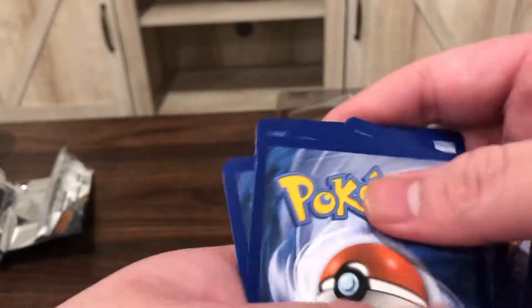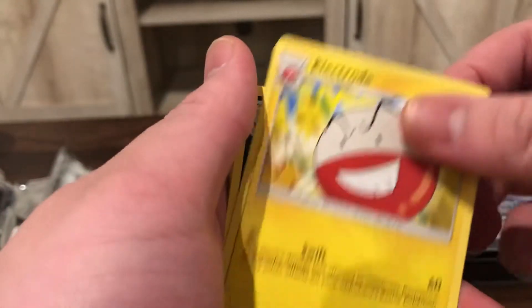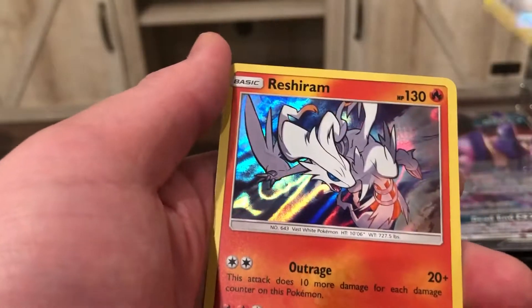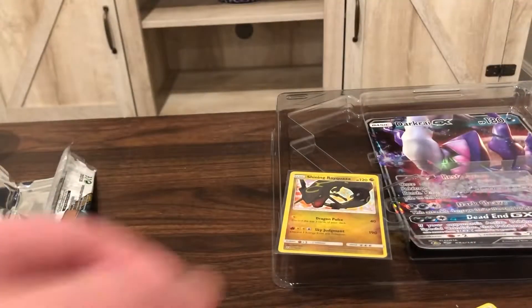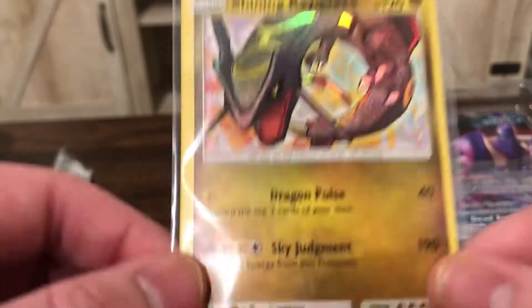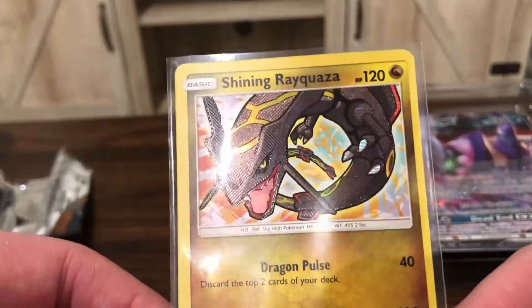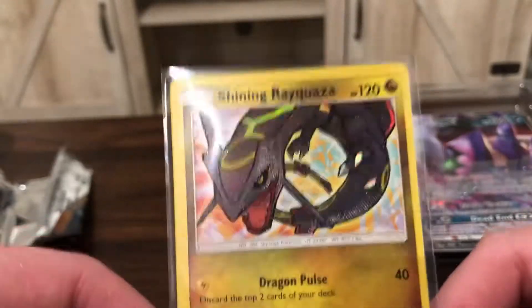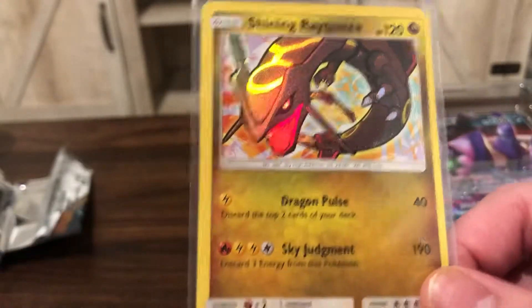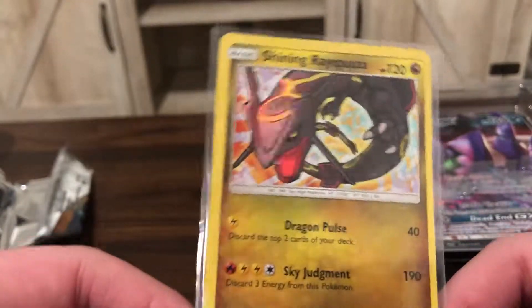One more pack — let's see if we can do some last-pack magic. Opening the final pack: Fairy Energy, Spiritomb, Electrode, Lippard, Pikachu, Bulbasaur, Totodile, Shroomish, Ivysaur, Great Ball Reverse, and a Reshiram holo to go with the other Reshiram holo we pulled. I still have 36 more packs to open and I'll definitely be chasing more Shining Legends cards. I'm absolutely thrilled to start off on such an amazing note. Thank you guys so much for watching — if you're new here, please like and subscribe. I'll see you super duper soon. Ciao!